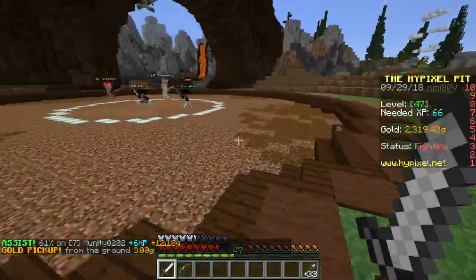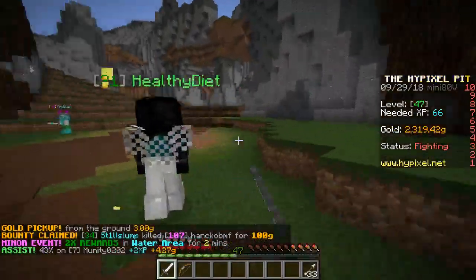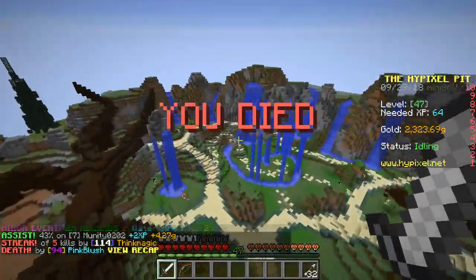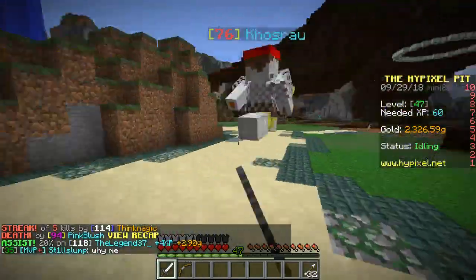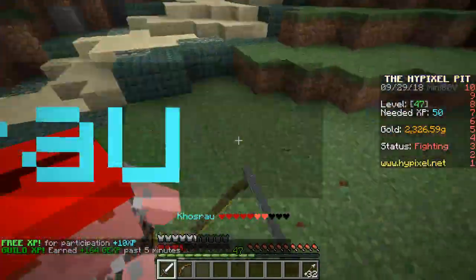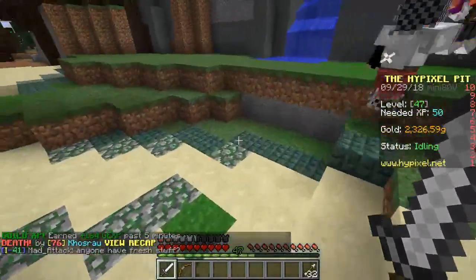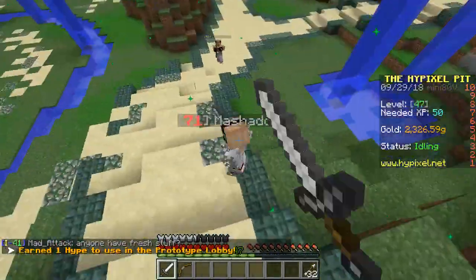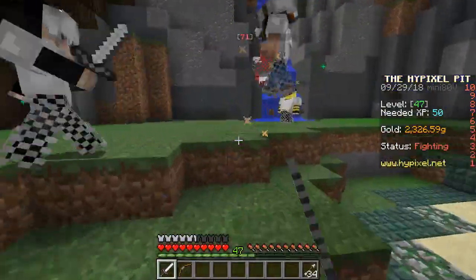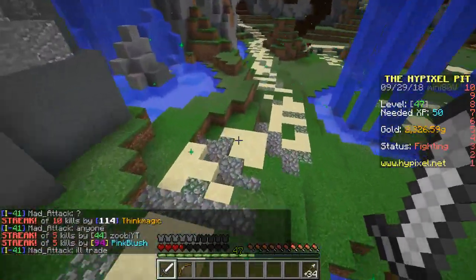Bamboo is obtained from bamboo forests. What's cool is that pandas spawn in those forests — one of the new mobs coming. This update is coming before the holidays with pandas and pillagers, while the other update comes at the start of next year. Pandas have different personalities: playful, lazy, and angry, so attacking the angry one will likely make it fight back.